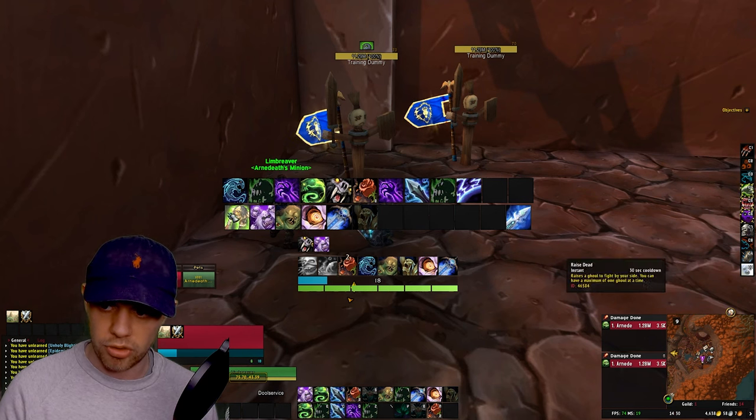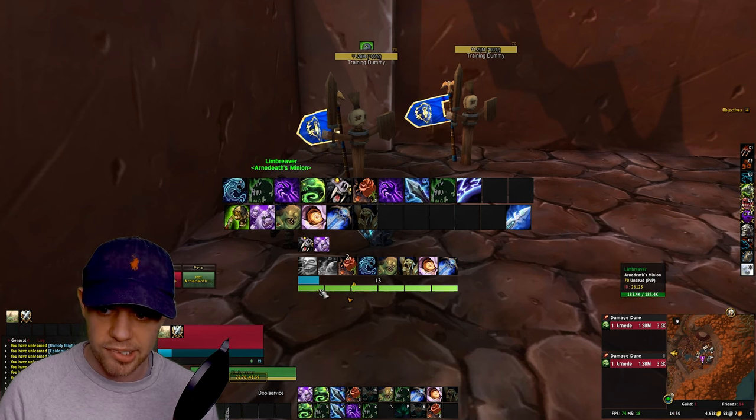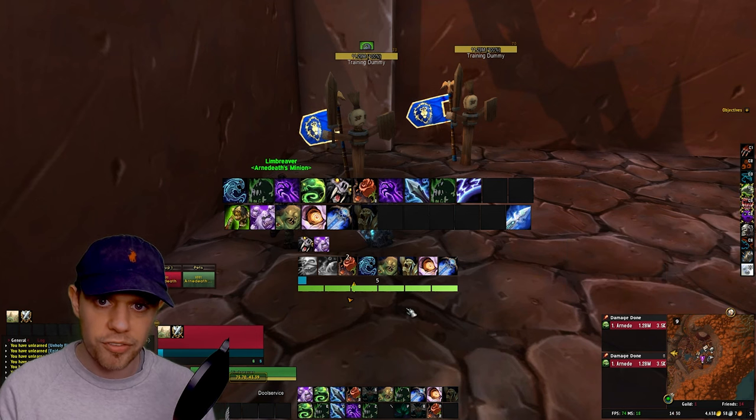You can see on our first ability, Soul Reaper, this costs one Rune — those are the green ones. Whereas our Death Coil costs 30 Runic Power, which is the blue bar. This is the LuxFoss weak aura; if you would like it, it's down below in the description.